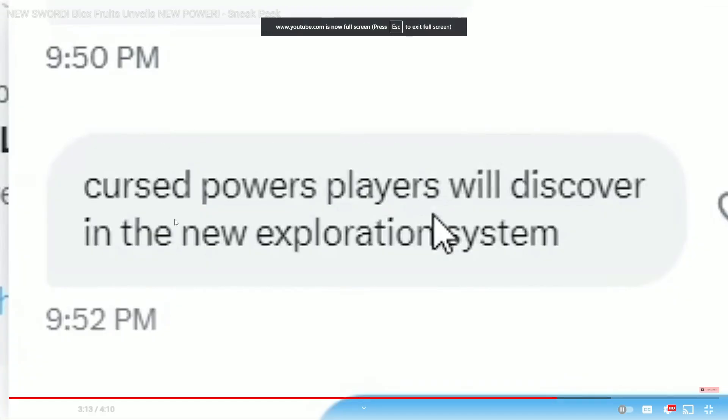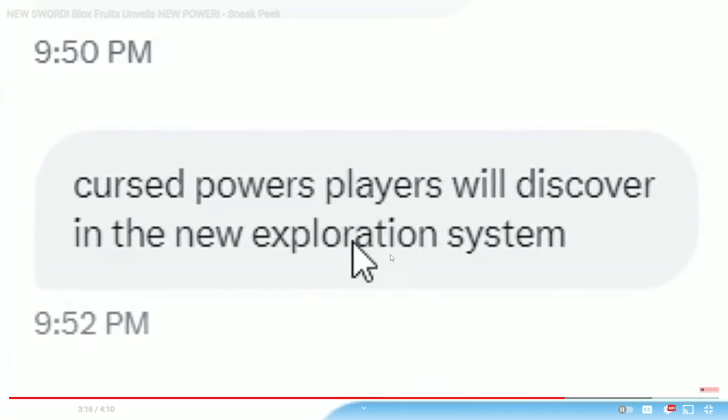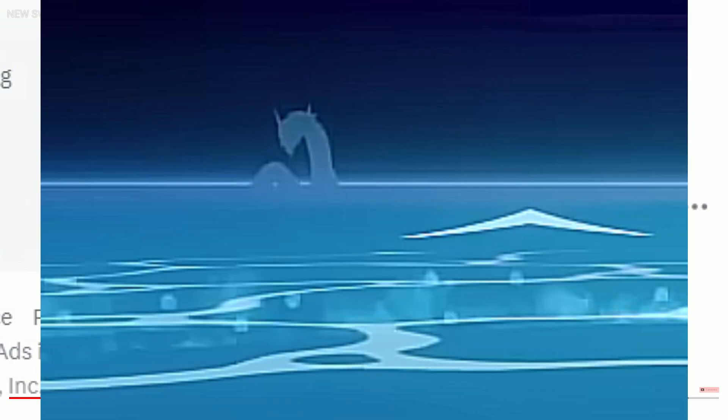Cursed powers — players will discover these in the new exploration system, which means we are going to be getting these cursed powers in the new exploration system. The idea is making sea exploration more scary by adding new sea monsters and events, which would be the way to obtain these cursed powers. Sea exploration will become much more dangerous with storms, whirlpools, mist, etc. And as you guys can see in the latest Gamer Robot video, he showed us a new sea beast, which means we might be getting cursed scrolls and possibly a hidden sword in the next update.